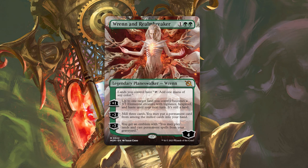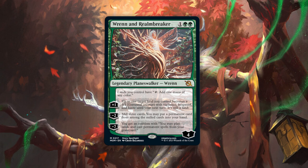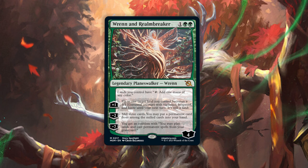Starting at four loyalty, let's break this down piece by piece. The plus one creates a speedy three-three out of one of your lands, except that three-three has hexproof so it dodges removal, and it has vigilance so it attacks and blocks because it stays a creature until your next turn — not until end of turn. That's some staying power. This three-mana walker drops down and goes to five immediately to create a three-three untargetable blocker to protect itself.